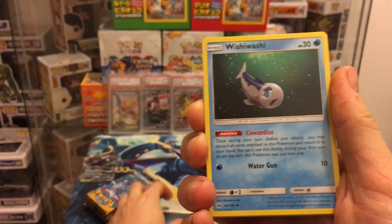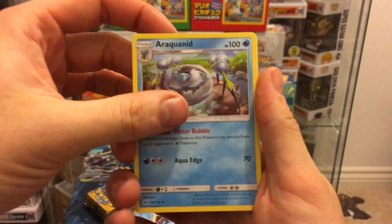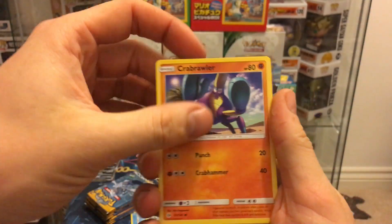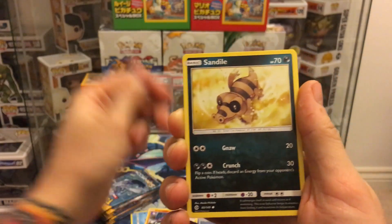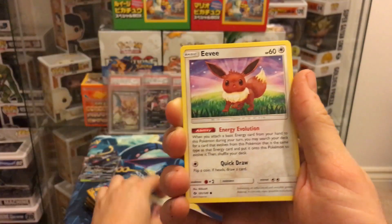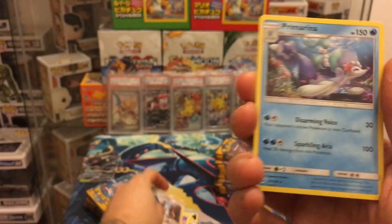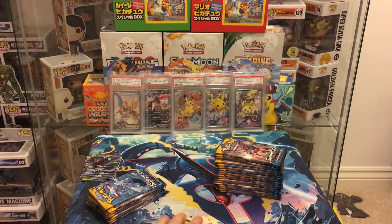Pack eleven: darkness energy, Wishiwashi, Rare Candy, Arachna, Crabrawler, Sandile, Alolan Meowth, Pikipek, Eevee, Team Skull Grunt reverse, and a Primarina — which we pulled the GX version of at pre-release and in the last booster box. Pretty unfortunate to be pulling duplicates so early.